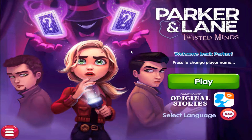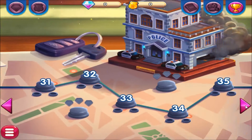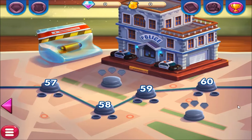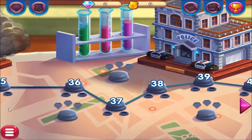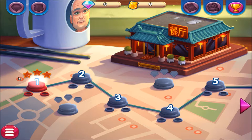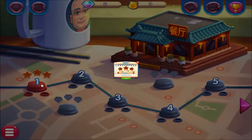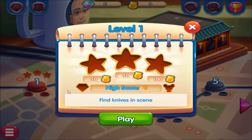Hi guys, I'm Celestial Shadows and welcome to Parker Lane Twisted Vines, let's start. There are 50 to 60 levels, and 60 more places. I need to keep my eye out for the orange cards — they're part of the map. Level one: find knives, find the mouse, and find the diamonds.